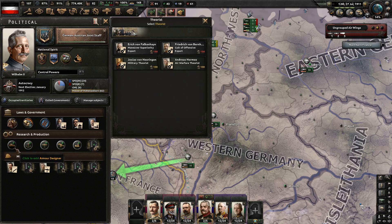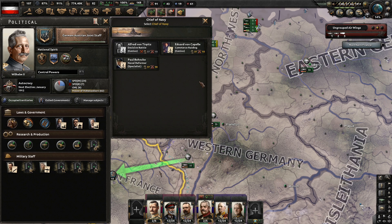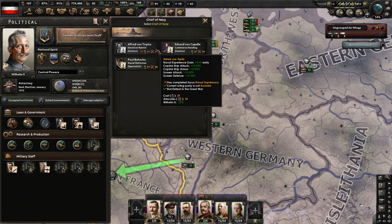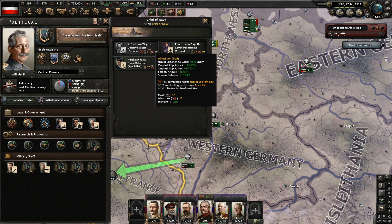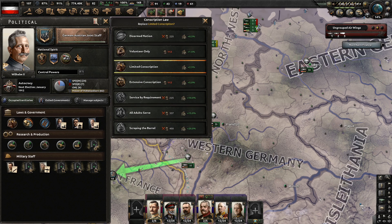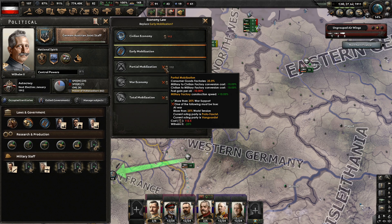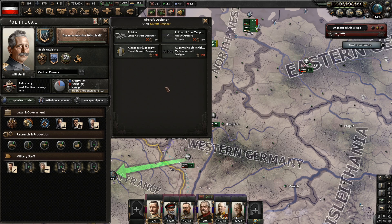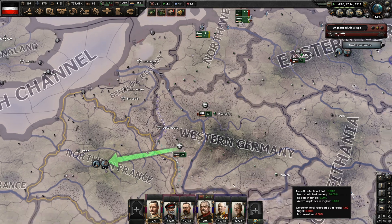It's going to be Falkenhayn, of course, as Army Chief. No armor designer. I'm probably going to go with a chief of navy. Do we want extra naval experience or commerce raiding? We probably want Tirpitz, actually. But we need to go for Naval Supremacy first. We'll hold off on this a bit — we can't change any of our laws just yet. We could go to extensive conscription, but that's not worth it. We need 25 world tension before we can go for partial mobilization. It would be nice to get an air designer or a ship designer in.